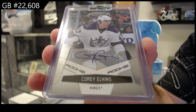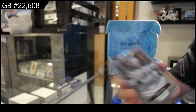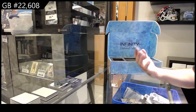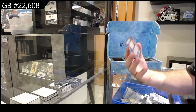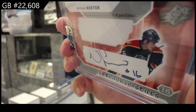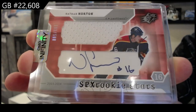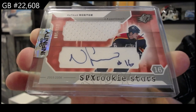We've got a certified rookie auto to 799 of Elkins for LA. We tried to have a lot of different variety so it doesn't get stale for you guys. We've got an SPX short print rookie jersey auto for Florida — Nathan Horton. That's an OG SPX, I think 03-04 or 02-03 — one of the originals, and he was a short print.